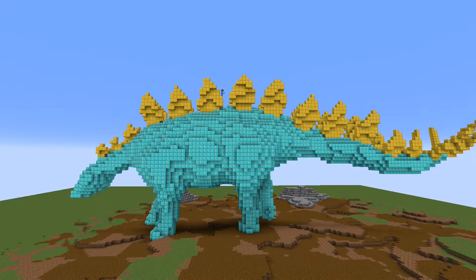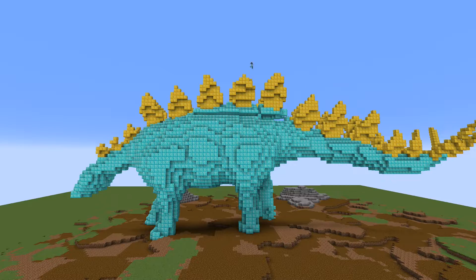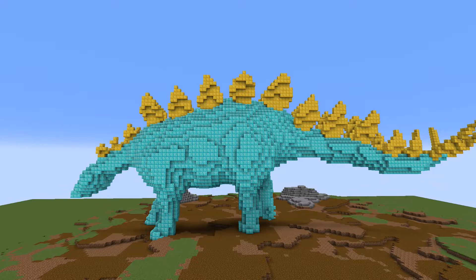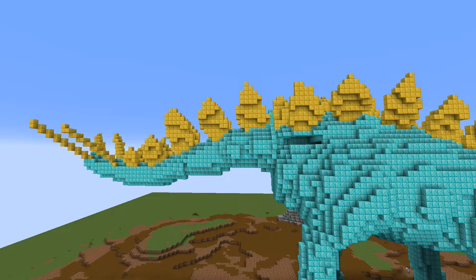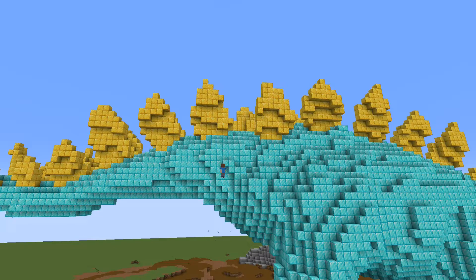Looking from the side I notice the back needs to be a bit higher, so I move the top part with the plates a little up and fill in the gaps again. I need to do this a few times with smaller sections each so that I can maintain that curve on the back. The tail also needs to go up a few blocks, so I do that and blend it back in with the body. These seemingly small changes always make the difference.